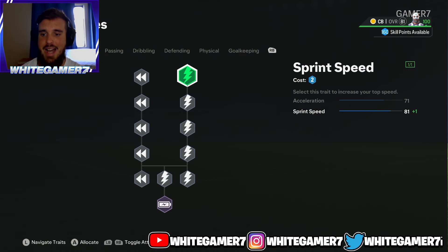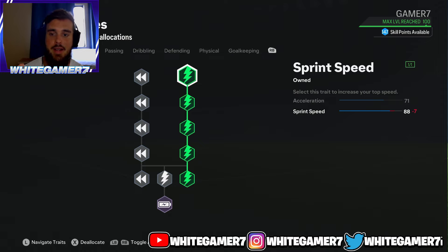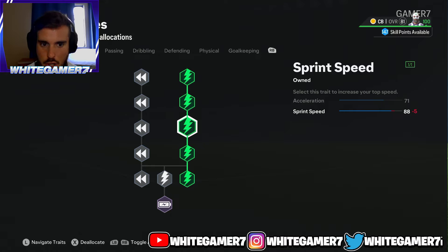Now for the skill tree — if you wanna be max rated, you gotta follow this. We're gonna fill out the sprint speed and that's it. You're gonna have 71 acceleration and 88 sprint speed. For a lot of people — I'd say 98% or 99% — this is gonna feel too slow. I understand; you're only gonna have 80 pace total combining acceleration and sprint speed. But if you want the max rated, you gotta go with this.